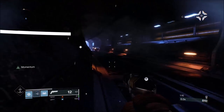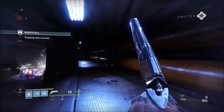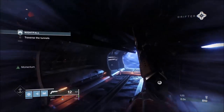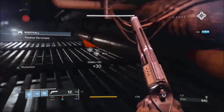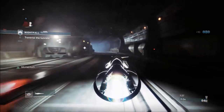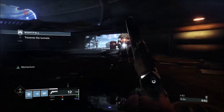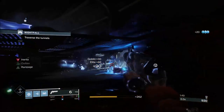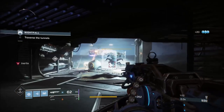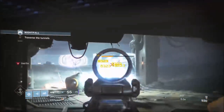So that's how we dealt with the first part. Having done this a lot more times now, I try and skip through the left-hand side of that train before it even moves — gives me a bit of a jump. For anybody that doesn't understand the use of the Insurmountable Skull Fort: Shoulder Charge on Striker Titan does an area of effect, and if you have the Skull Fort on, which gives you your melee back, the more enemies you kill with your Shoulder Charge, the more grenade energy it gives you back.